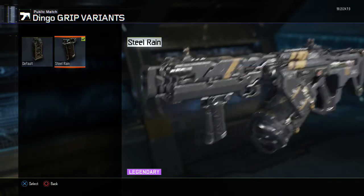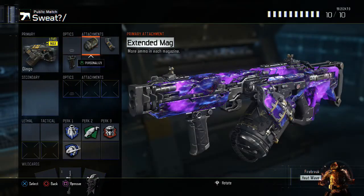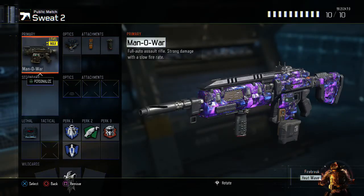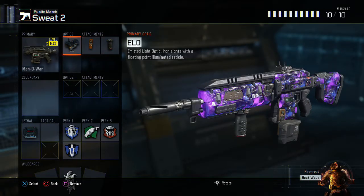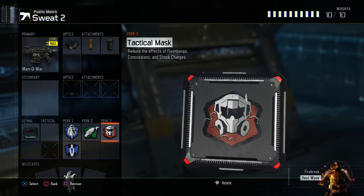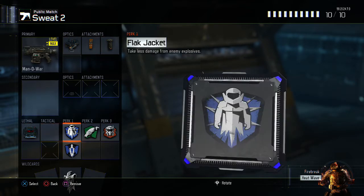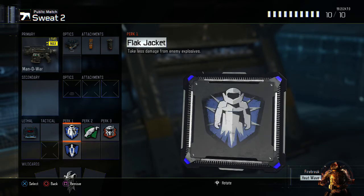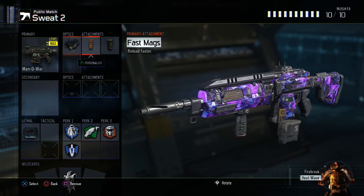This is my Mana War class, one of my favorite classes to use against try-hards. I always run ELO, fast mags, and grip — really good setup — as well as C4, flag jacket, afterburner, scavenger, and tac mask.